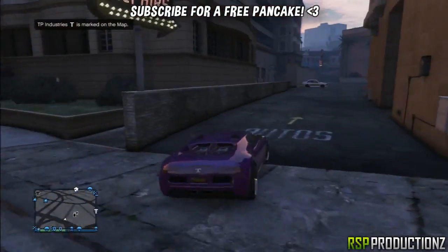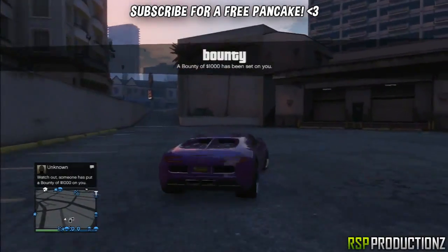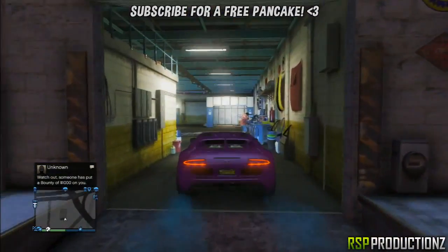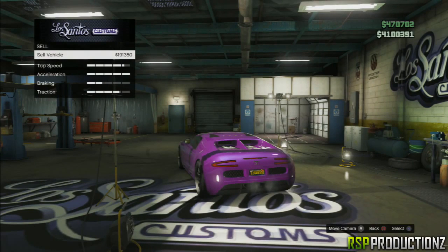From here you should just proceed into Los Santos Customs and sell your car. There is also one other bit which is kind of tricky — if you're good at typing in cheats fast, you should be good at this. As you can see, mine goes for 191,000 which is a lot.